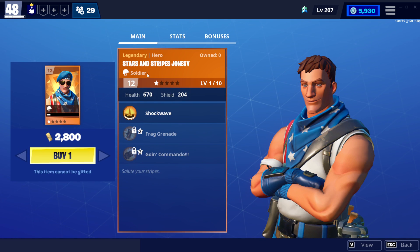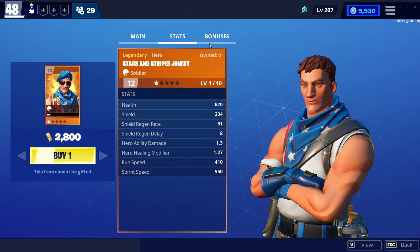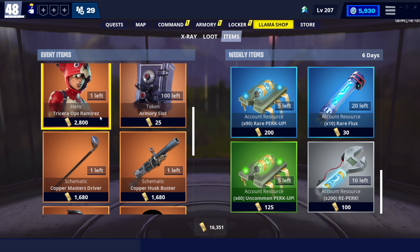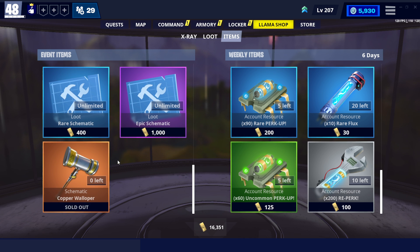And finally we have Stars and Stripes Jonesy with shockwave, fire grenade, going commando — here are his base stats. The game crashed for a second but we're back. Here are his base perks and all this stuff is here if you're picking it up. As always, use code and I'll see you guys in the next one — goodbye!